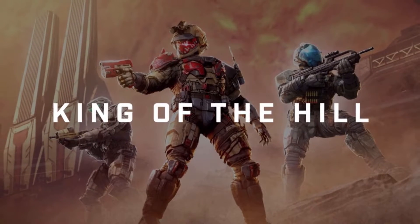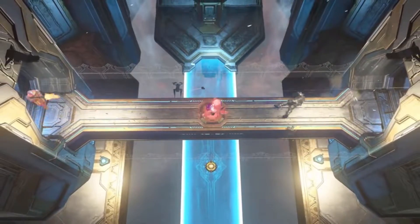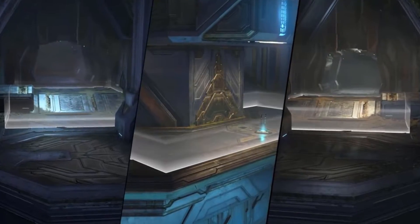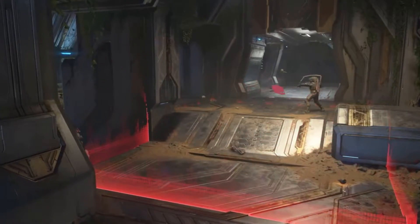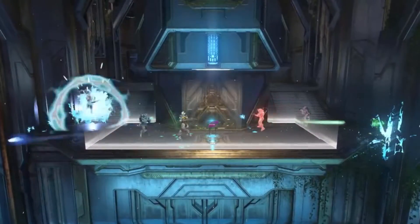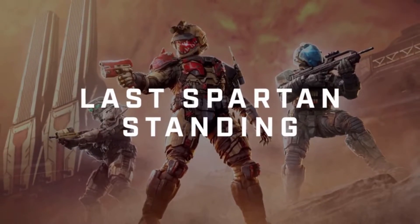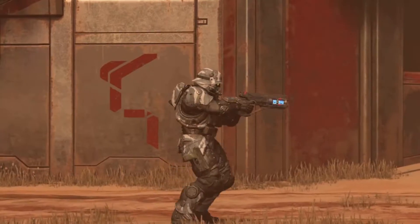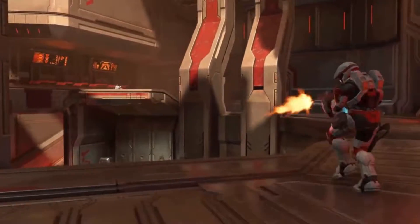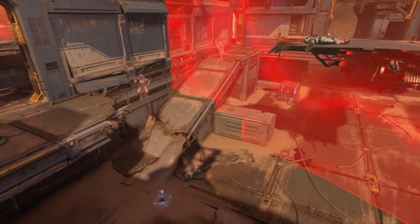Not all modes will be available on day one. Both King of the Hill and Last Spartan Standing will be available day one, with Last Spartan Standing available immediately as the first seasonal event — and it will remain available throughout the season after the event ends. Land Grab will be a featured part of the Fractured Entrenched event, arriving around a month after Season 2 launches, and will then be available through the rest of the season.